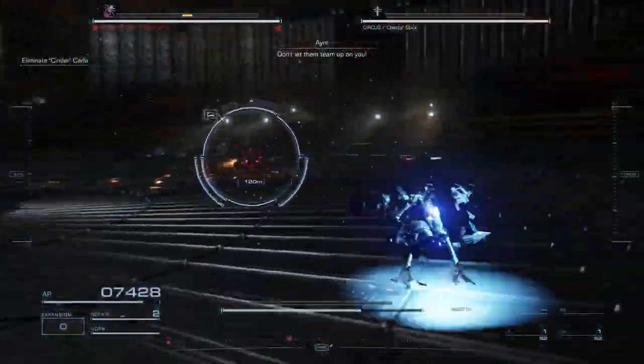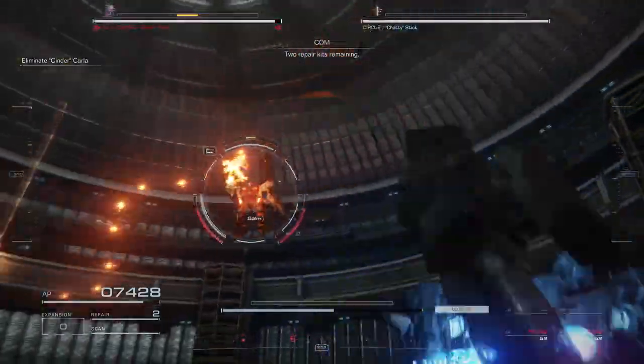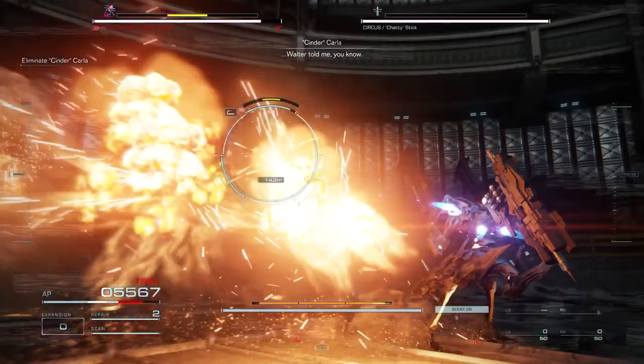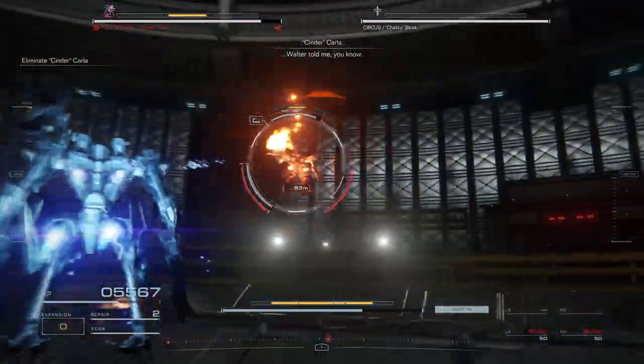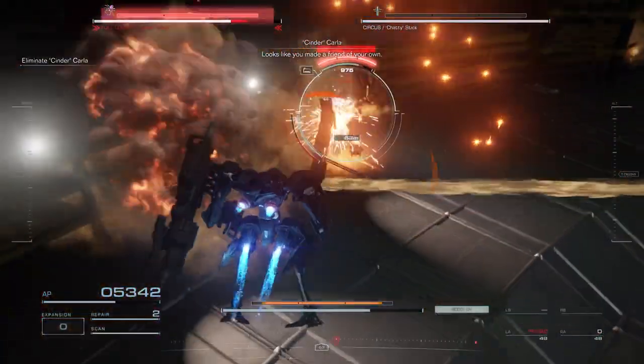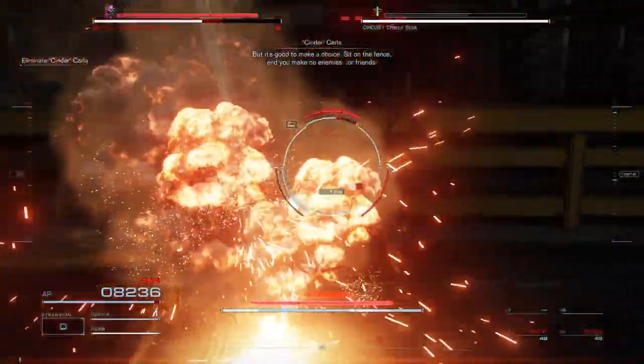So instead of going straight, you go in a circle — that's how you avoid the missile barrages. You can also use boosts to help you, or just tap the dodge button as well. That's the key thing that's probably going to wreck you during this fight.